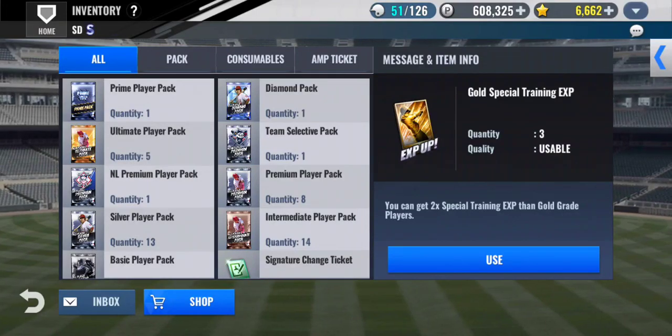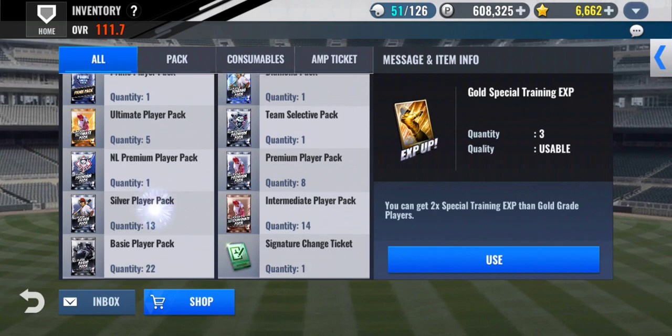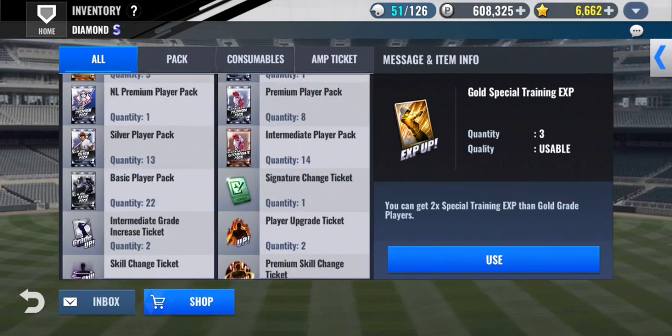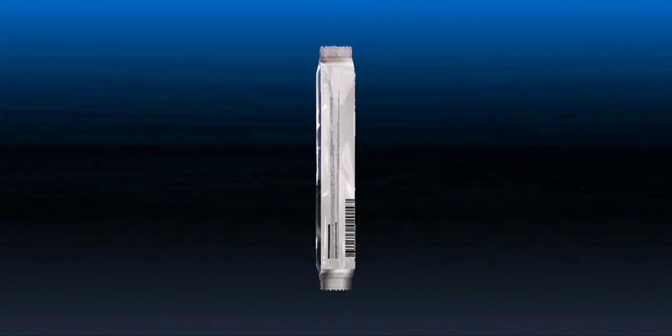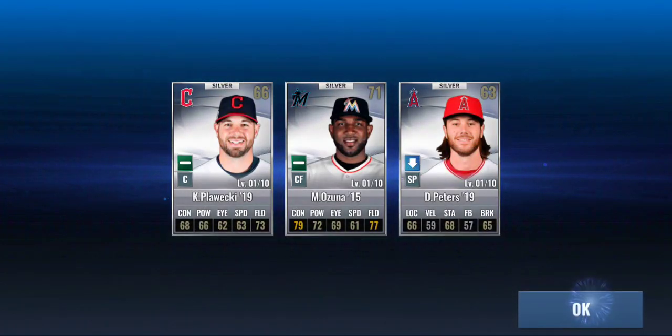Hey guys, this is Hero, welcome to another MLB 9 Innings 22 video. Today I got a handful of packs — a prime player pack — and I'm gonna make my next player a black diamond. I'm going to go with my Davies, mostly because I still don't have a good skill set, so I figured why not start chasing a good black diamond set.